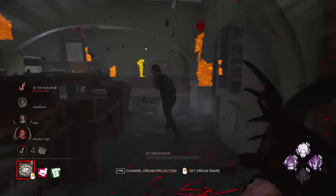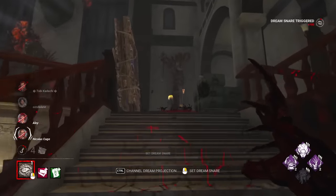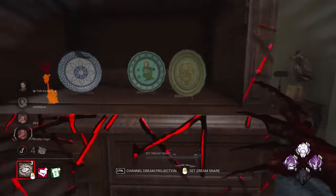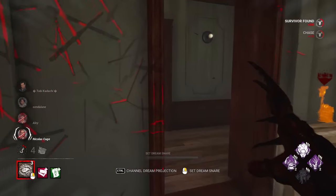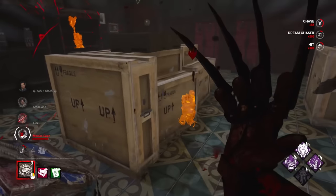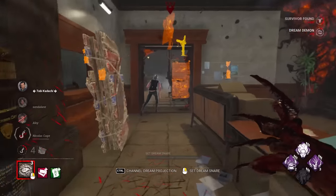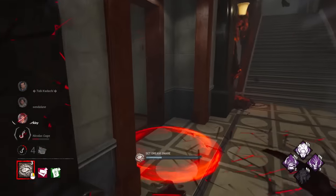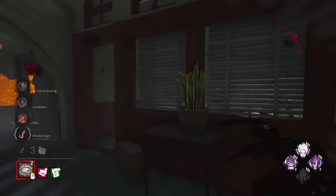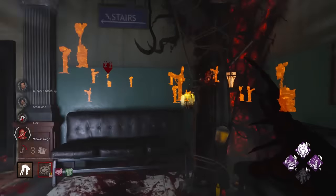That's a nice body block. Keep going for him — he will get this pallet but he's slowed down there. I really need to get this hit. He drops every pallet, this boy is mad. At least we got a bunch of pallets out of him. We have two No Way Out stacks — we need a couple more hooks on different survivors. She has her gen almost finished as well. Maybe I'll save the Obsession for the endgame so we can hit that Rancor.